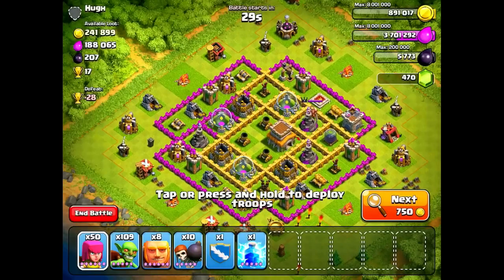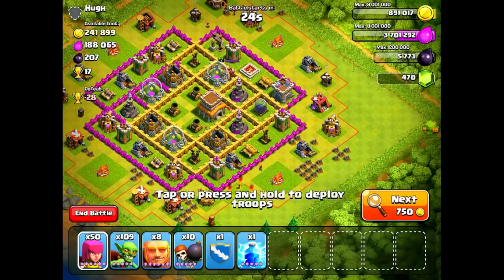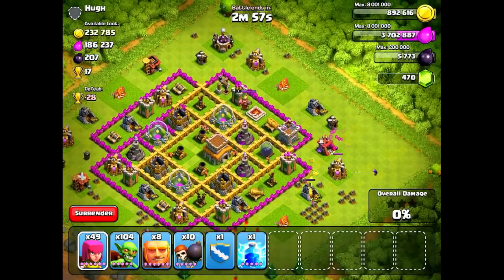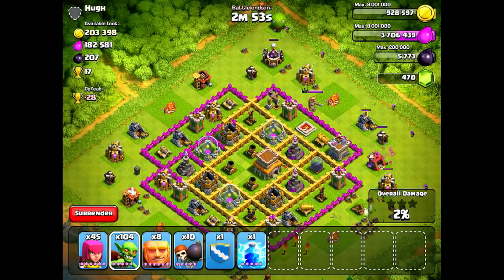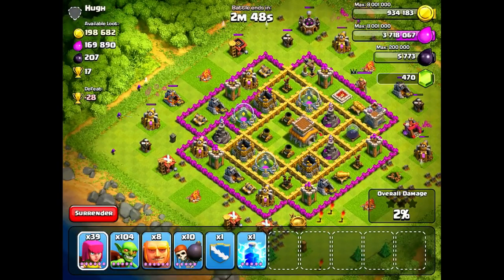I wasn't finding any of those abandoned bases I was so accustomed to seeing after a maintenance break. My clanmates were getting 300,000 gold and 300,000 elixir and sharing their replays, whereas I was finding bases with a lot of stuff in the storages and had to do a lot of searching before finding an easy one. I guess that's a first world problem, so I'll stop complaining.